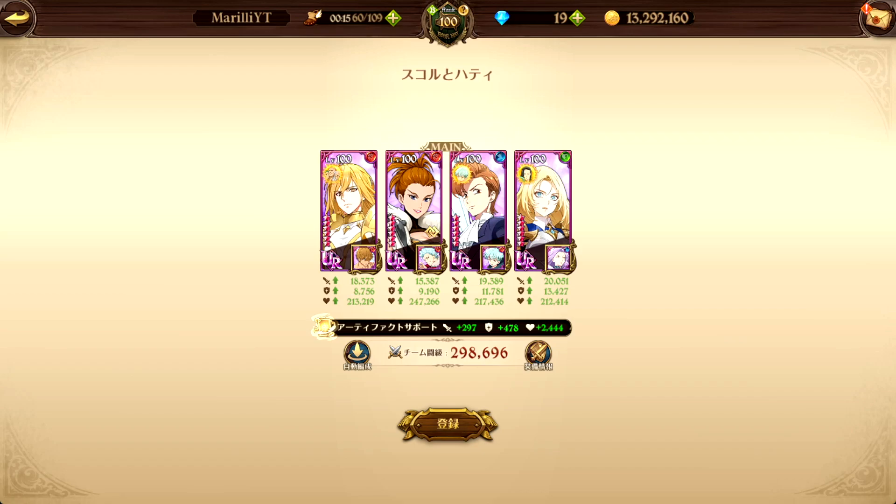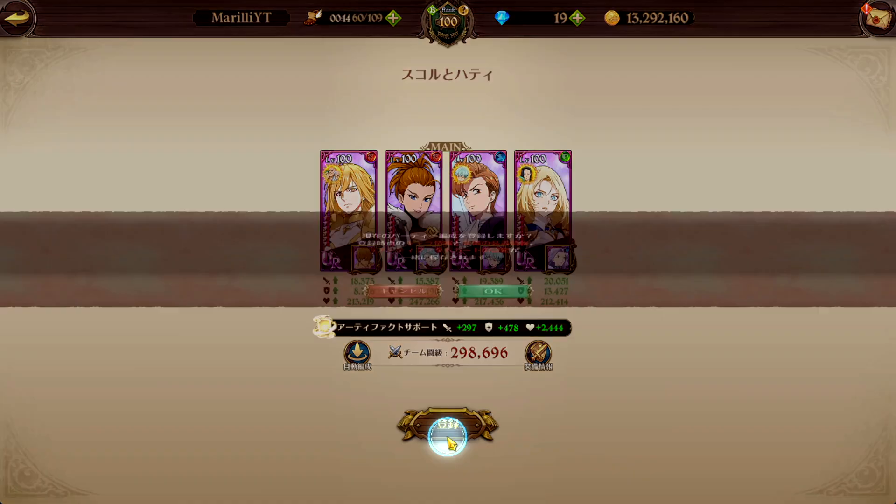I want to explain the gears I'm using: attack crit resist on Frayer, not HP. Crit resist on Donor, attack crit on King, and attack defense on front heal.